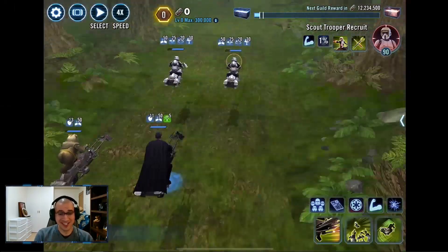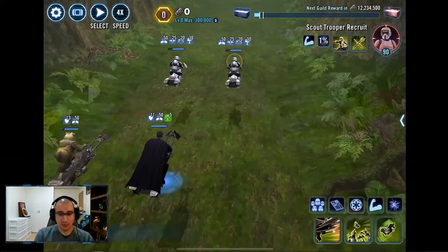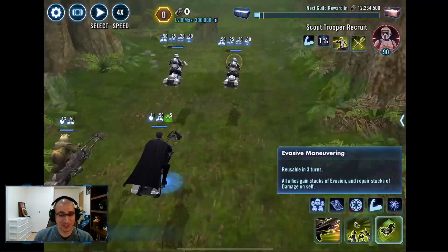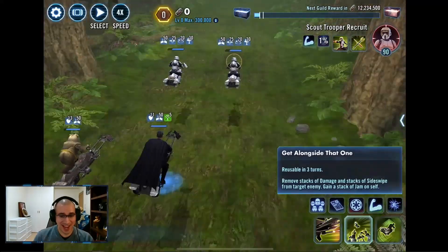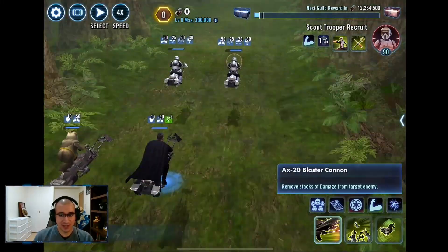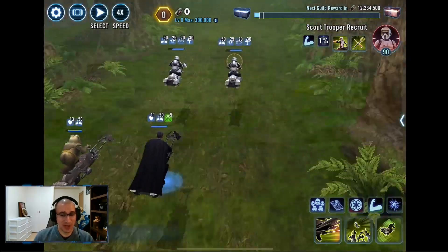There are three key abilities for this raid: there's abilities that add stacks of evasion, there's abilities that add stacks of jam, and then there's basics. And the core of the raid is this.